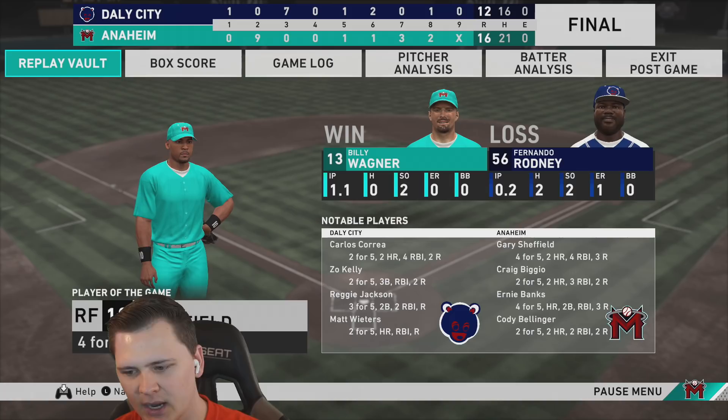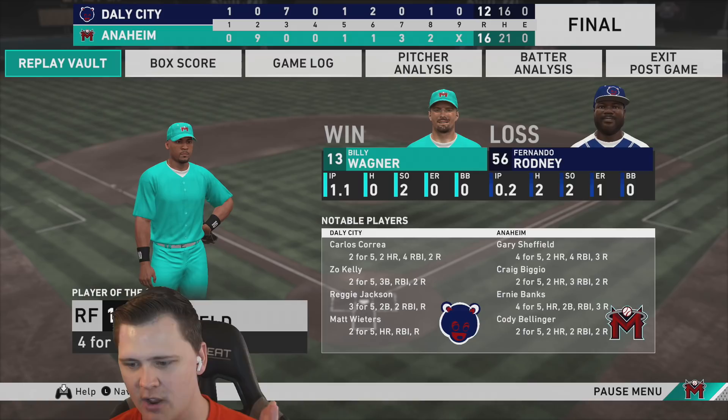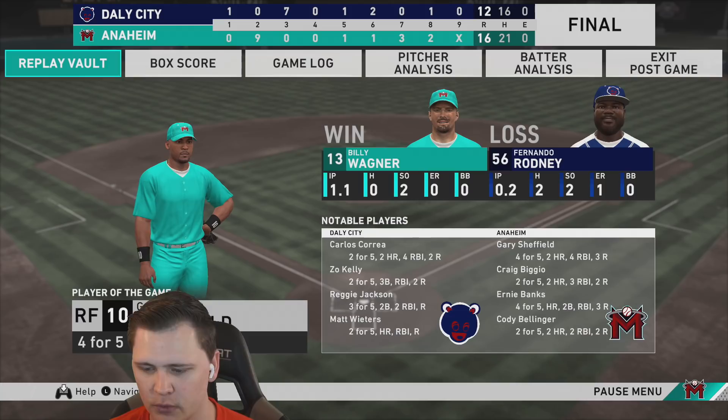It's a fair assessment. Gary Sheffield is the player of the game — four for five, two tanks, four RBIs. Craig Biggio — two for five, two nukes. Ernie Banks could not be stopped in both games — four for five, a home run, a double, an RBI. Cody Bellinger — two for five with two nukes as well. We win this game 16 to 12. If you enjoyed today's content, please leave a thumbs up and subscribe to the channel. Y'all have a good day!